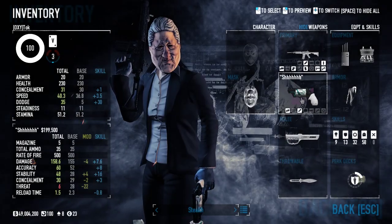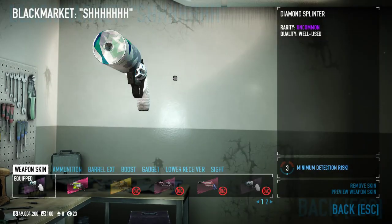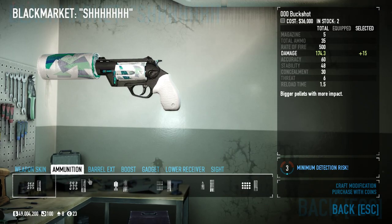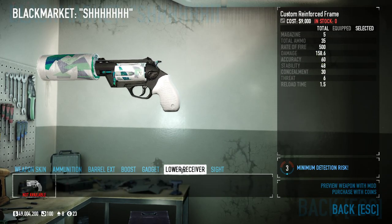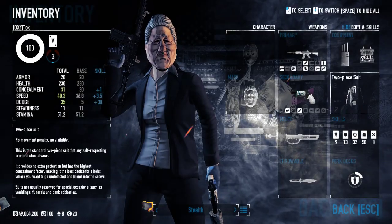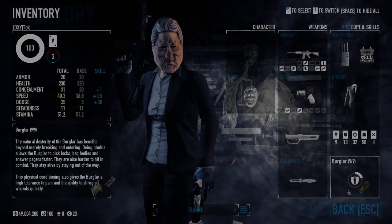As my secondary — which is going to end up being my primary — I'm using my Judge, which I've dubbed 'Dish.' I've got the silent killer suppressor and that's it. I don't need a gadget or anything on it. I'm bringing ECM jammers and body bags, and wearing a two-piece suit.